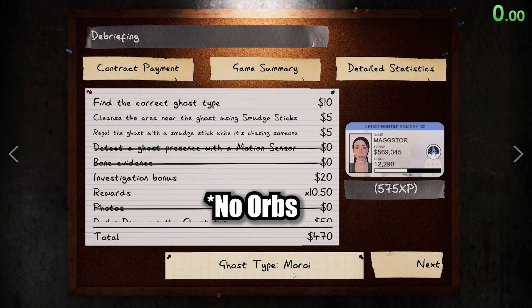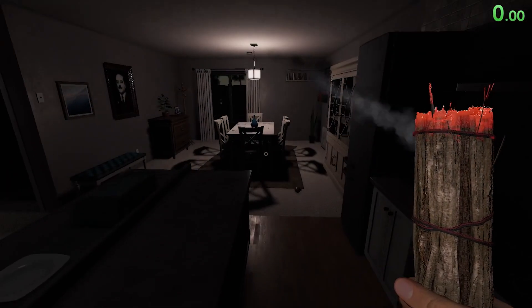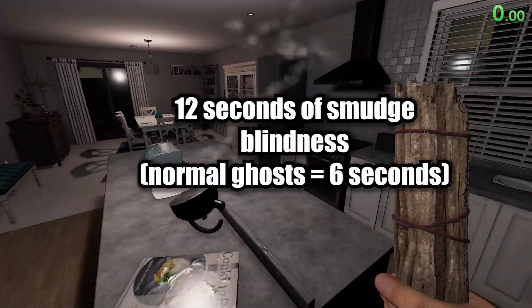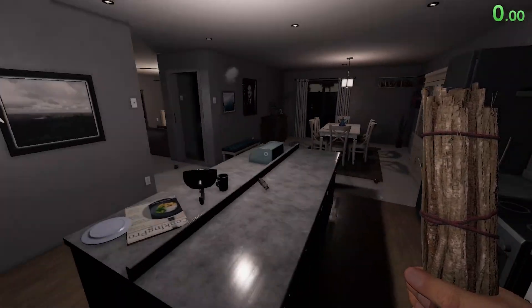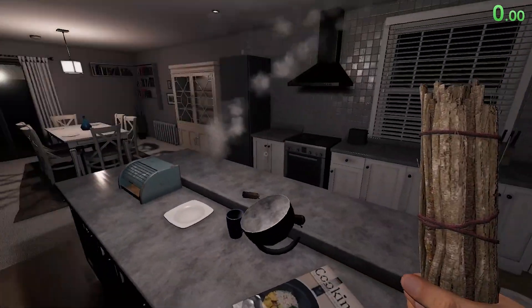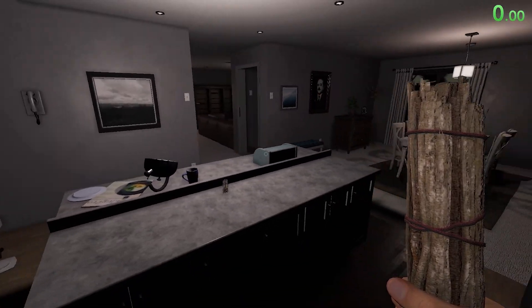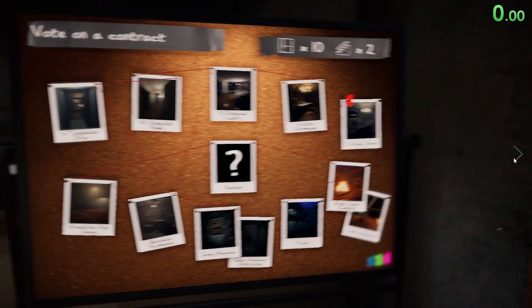It wasn't a Mimic because we saw no orbs. It wasn't a Raiju because it was fast without any electronic equipment inside the house. Another test we did with the Moroi: the Moroi has a 12-second blindness on the smudge stick — meaning when you smudge it, it won't be able to detect you for 12 seconds. You noticed we just stood in the kitchen and that ghost was running around with no idea we were there because we had just smudged it and that effect was lasting for 12 seconds. So another way you can test for the Moroi is to smudge it and see how long it ignores you for. Let's go and hop into another map and do it again.